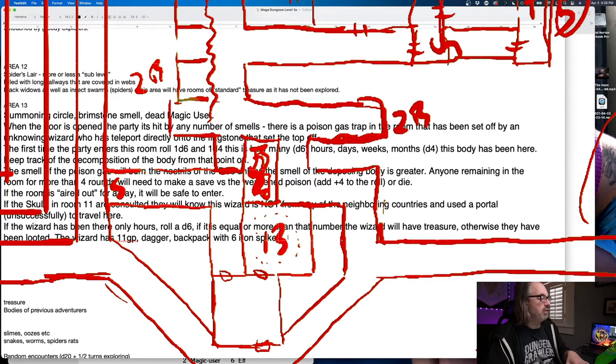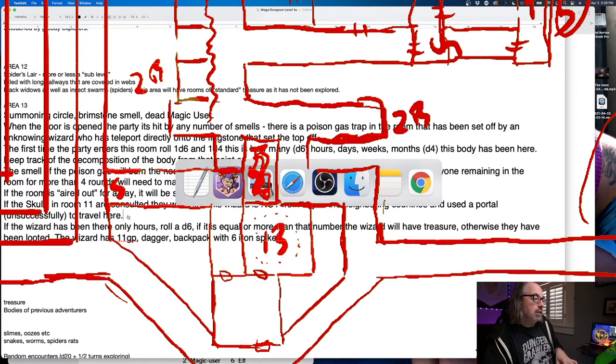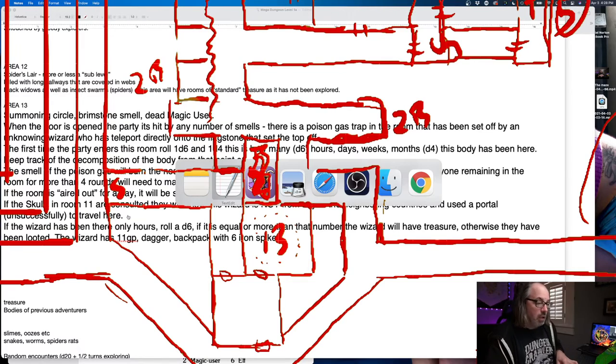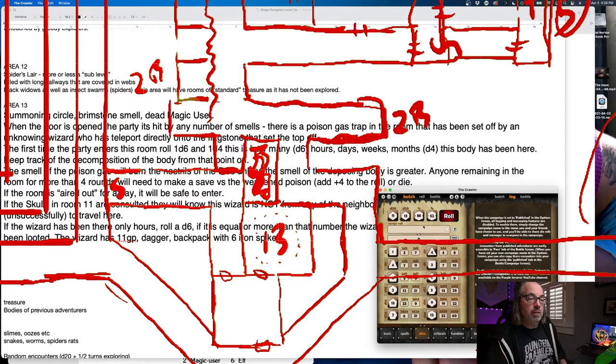I'm going to leave this the same though because maybe somebody still would have looted him. This is all true as well so none of that has to change. What that means is the first room is empty — and that's not necessarily a bad thing. Let's look one more time on our d100 thing and if we get something we like, I'll use it. 84.